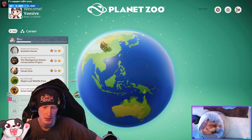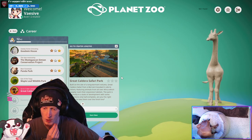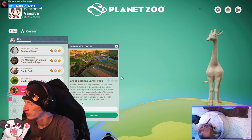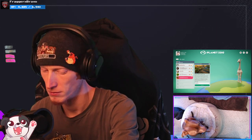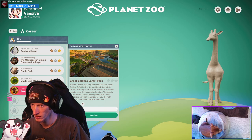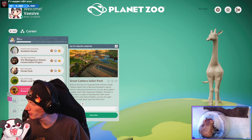Great Caldera Safari Park - this is the one we unlocked. Built on the site of a long dormant volcano, it's featuring animals from all over Africa which happily roam their expansive habitats. We read this last time. Something is definitely up with my computer and I don't know what.